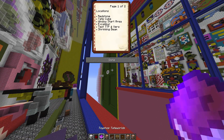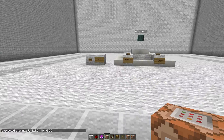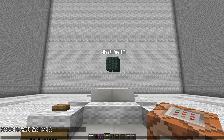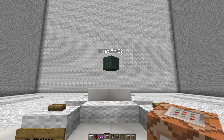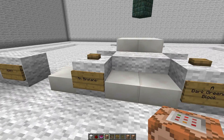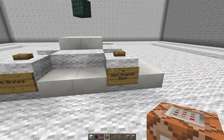So when you start, you actually end up in this little white room. At the moment I am in Minecraft 1.8.3, and you'll see I've got a little rotating prismarine — a dark prismarine block — and it says 'What am I?' Now I am not an airplane. I'm a dark greenish block.